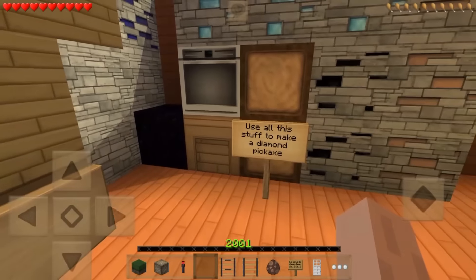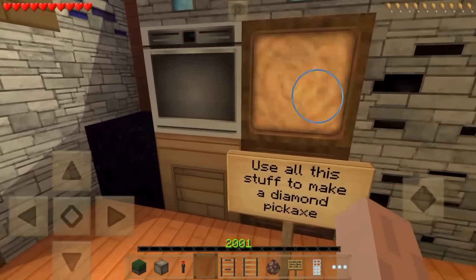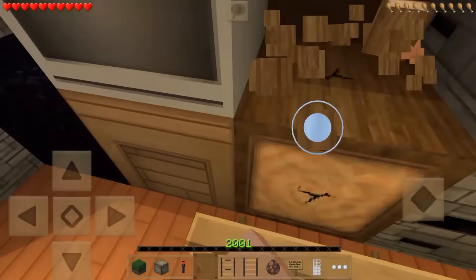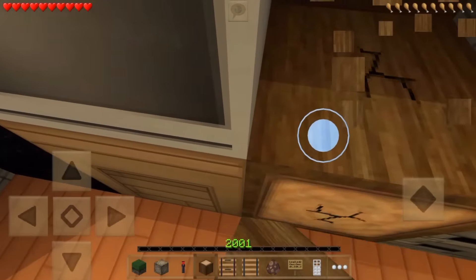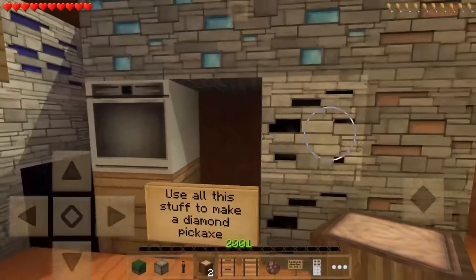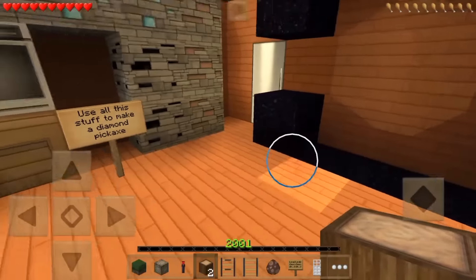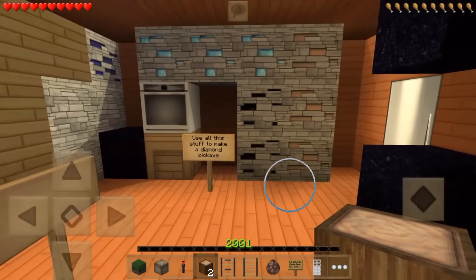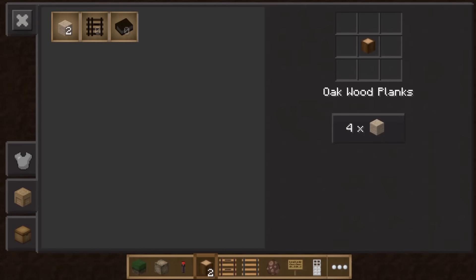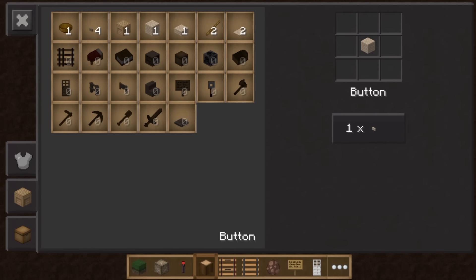Wait a minute, it did say to craft - oh wait, we can use the wood to craft a button, can we? It did say we were allowed to craft buttons. This is all a ploy just to make us think we need to go into the Nether because we don't have fire. So we just craft the button - we don't actually need to go into the Nether!